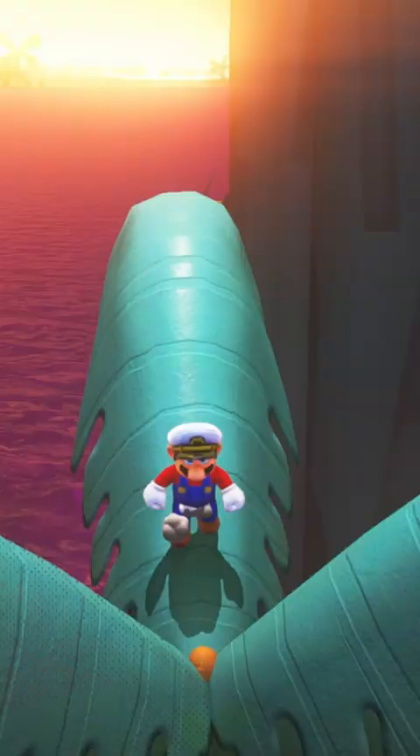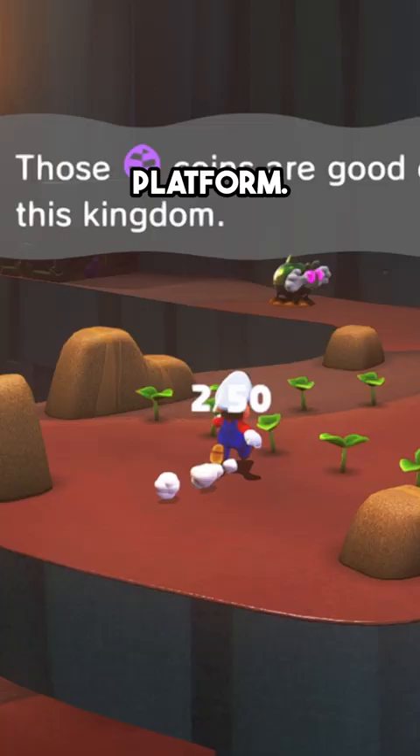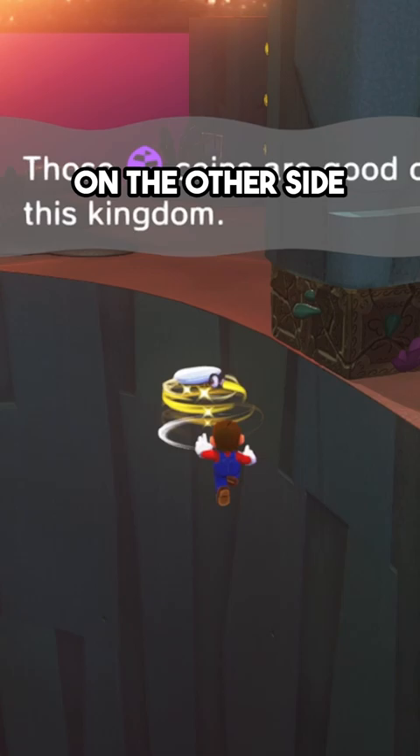You're going to want to triple bounce off the edge of the leaf, throw Cappy, dive into Cappy to do a Cappy bounce, and then dive again to land on that platform. If you did this correctly, you should be on the other side of the level, completely out of sight of the bird.